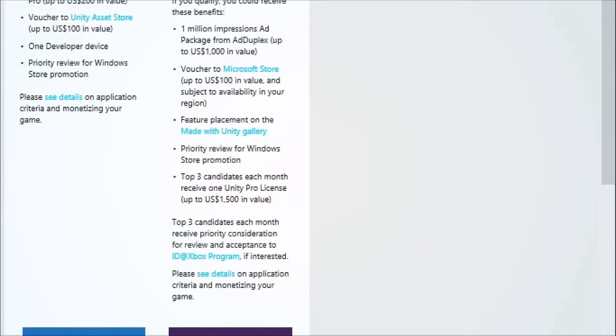The top three candidates each month get priority review for promotion. The biggest selling point is a Unity Pro License — up to $1,500 in value. Also brand new: the top three candidates get priority consideration for the ID@Xbox program. It doesn't mean you're automatically in, but they are guaranteed to take a look at your title and work with your team to understand your current goals.